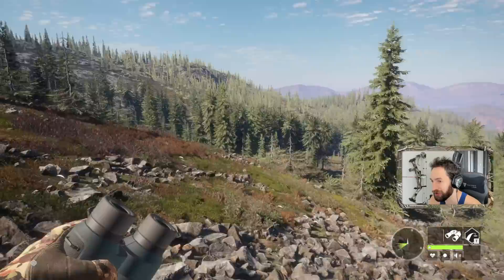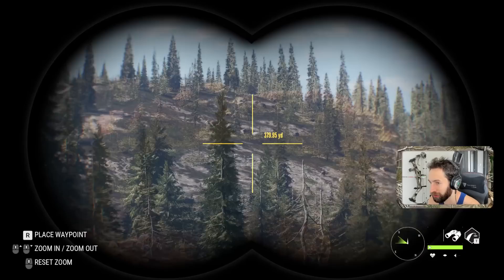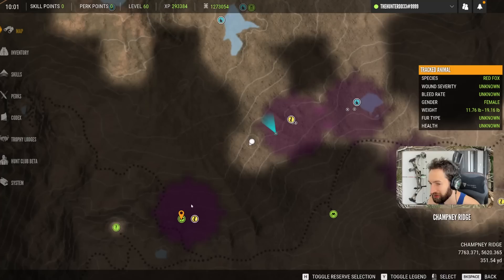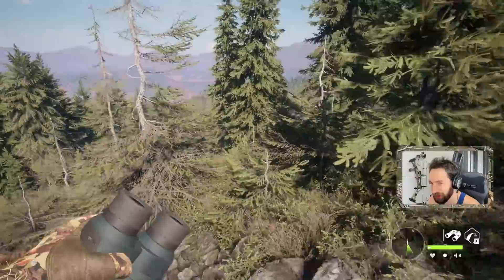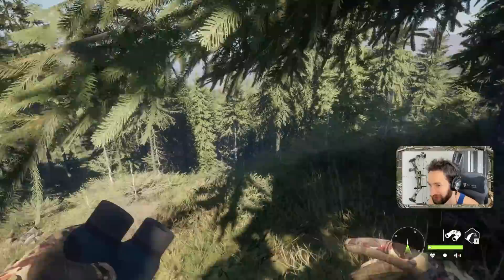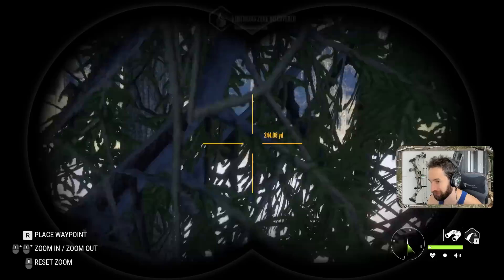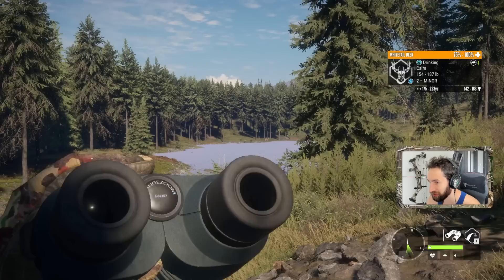This spot does have whitetail — we absolutely gotta check out this spot first. I want to mark the location of that bull. But first we gotta go down here and check out this amazing whitetail spot. Last time we were here we took down two 220-plus whitetails, but unfortunately we took down too many whitetails in this area and lost our zone. All right, we got some whitetail — nothing too impressive, but we have a whitetail buck. A buck is a buck; I'm just glad we have the zone back finally.